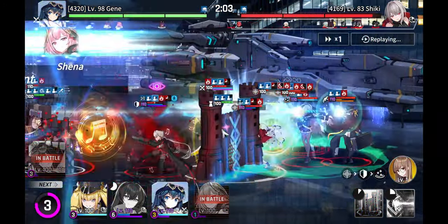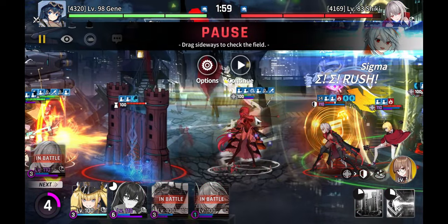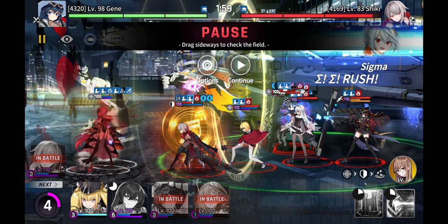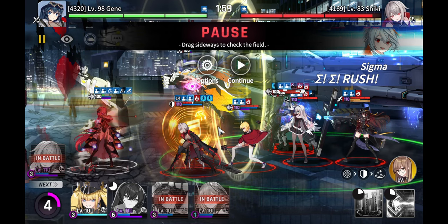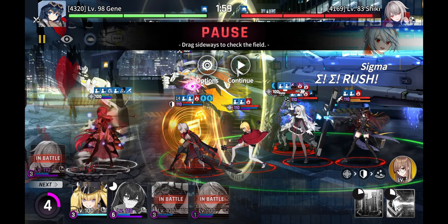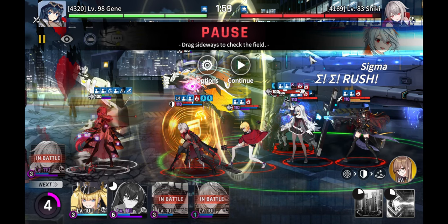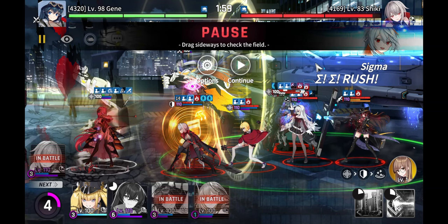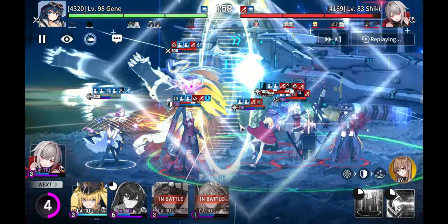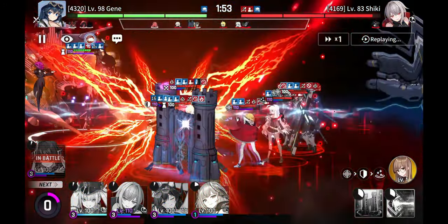Another strategy I used was summoning the shield — watch what happens: Sigma automatically gets aggro from the shield and uses her ultimate. That's a really good strategy where if you have somebody like Rosaria trying to use their ultimate, if you can get the shield to go behind them it will cause them to turn around and focus on the shield, activating their ultimate and wasting it. There's also another strategy: if Rosaria shows up and you get the shield out in time, it'll stun her and cause her to waste that special. However, Na Yubin had already died and my tanks were destroyed, so Maestra probably won't survive long enough.